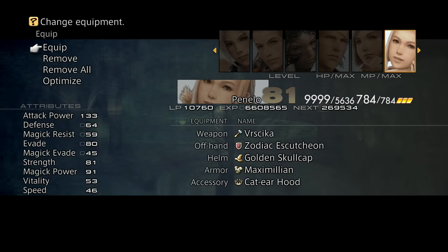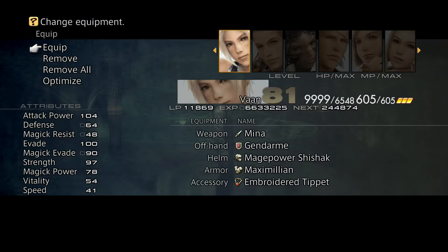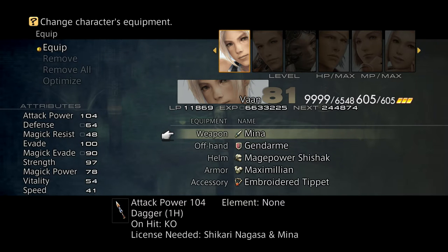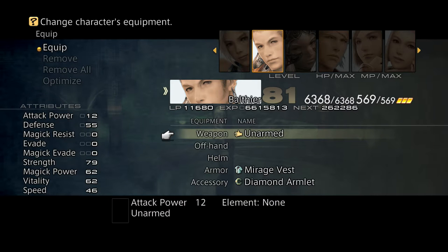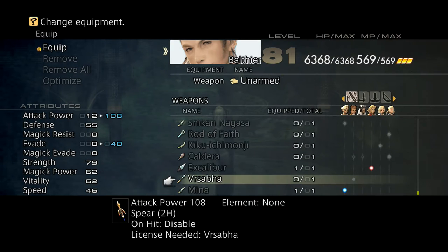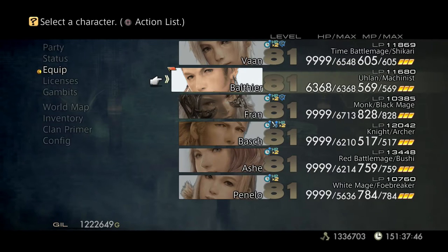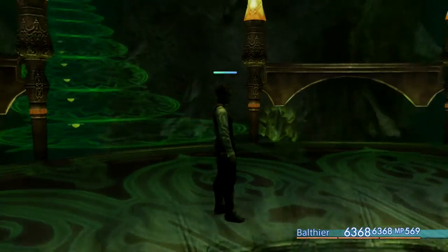I managed to get a really kickass shield - the Gendarme, which absorbs all elements, has 90% evade and 90% magic evade, which is pretty OP. I also got the melee, which is the best dagger in the game, and the second best lance in the game. Those I got offscreen, different methods. This has nothing to do with that - this has to do with the kickass shield.